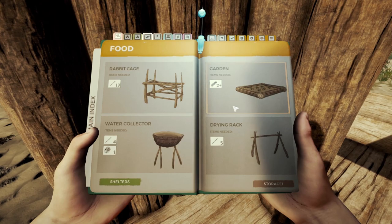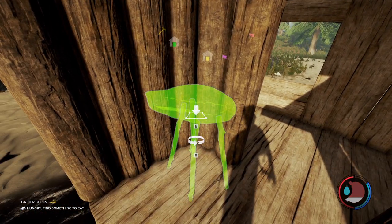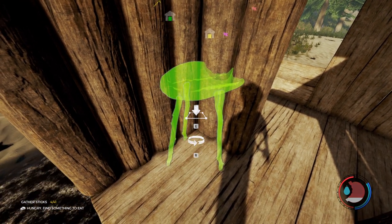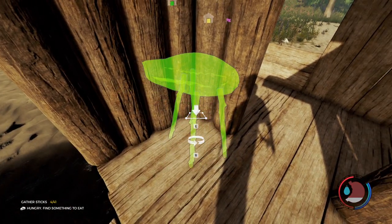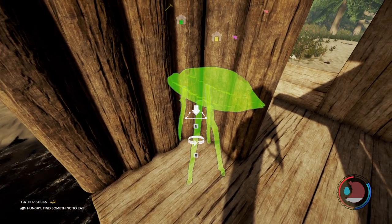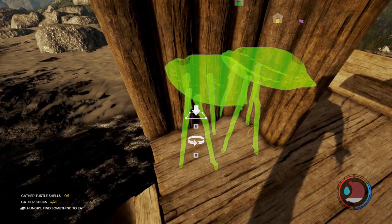What else can I build? We could definitely use some storage of all kinds. Can I jump on water collectors? Will that allow me to get up there? Let's give it a shot. I'd like to put two out here. I think I want to put them like this - okay, it's a little bit in the doorway but that should be all right.